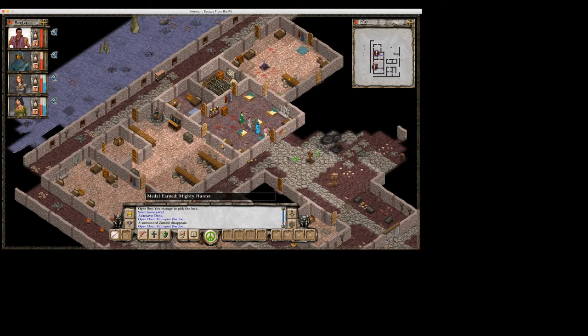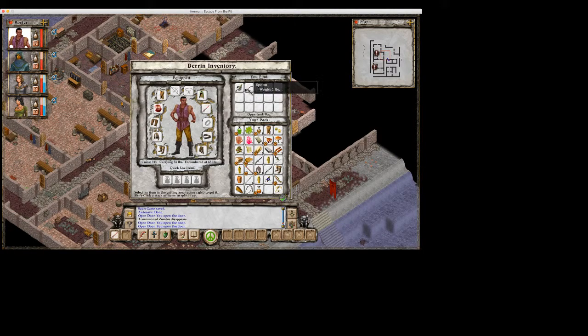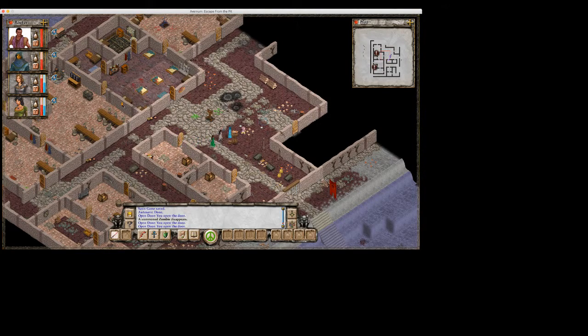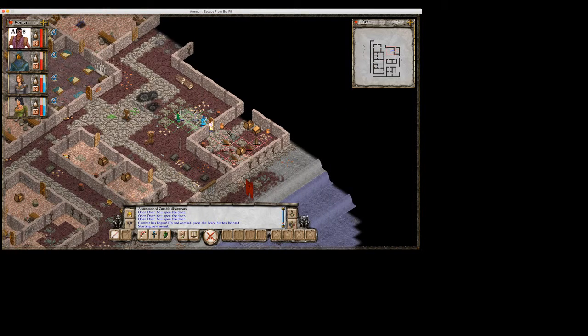Now we're going to try and clear out the rest of this bottom floor and then go up to the top. Let's see what's working. Found a storeroom, nothing interesting in it. Nothing interesting on the floor. We've got some rats. Rats are not too much of a problem.